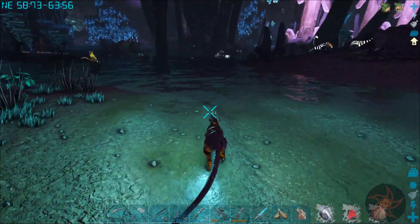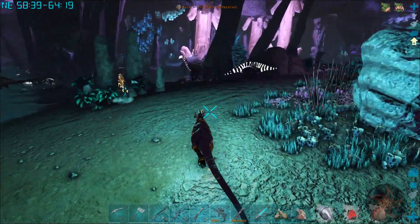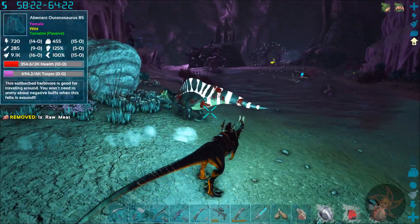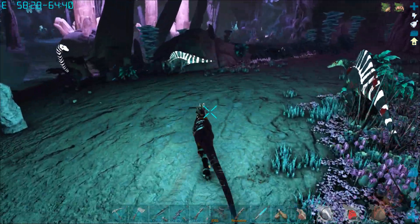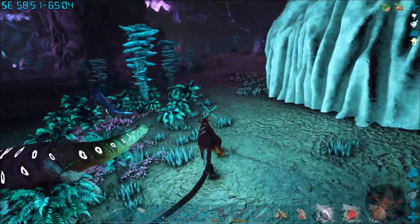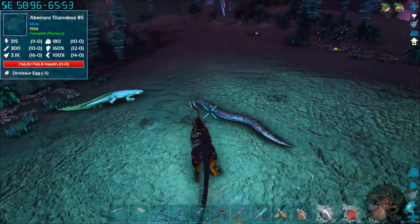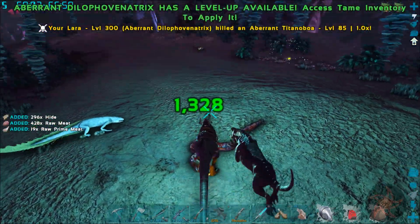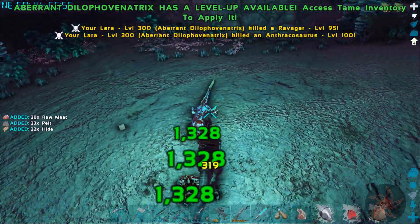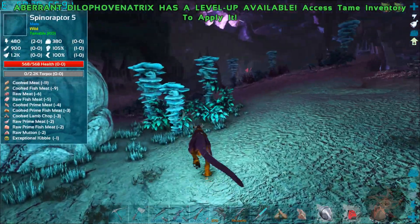Go away, Ravager. Oh, there's another Veninosaur. I have not tamed a Spinaraptor. You know what? Where did you go? There you are. You are my new friend.